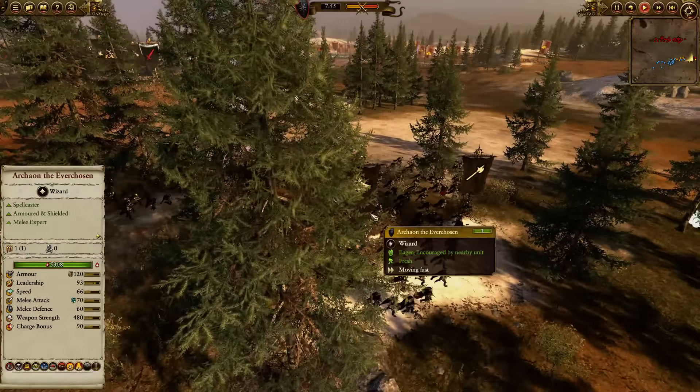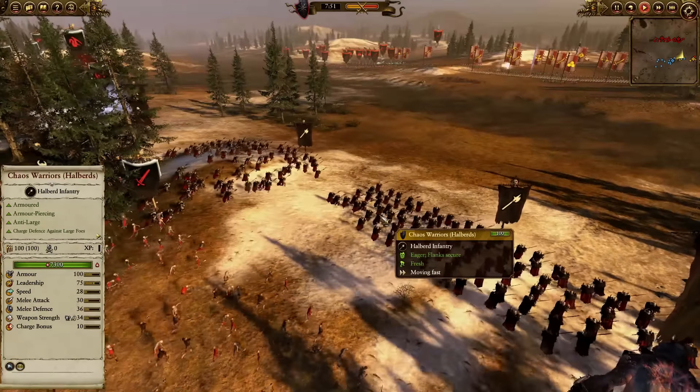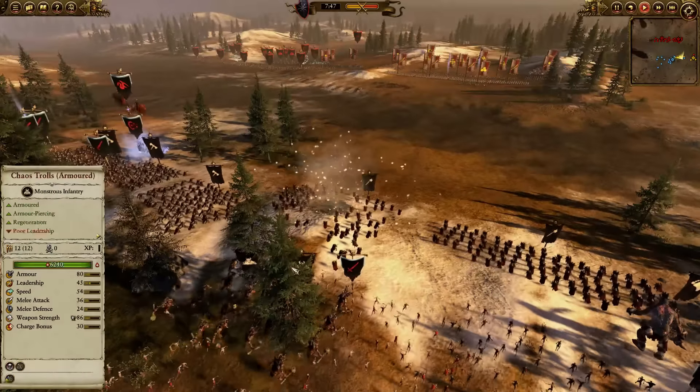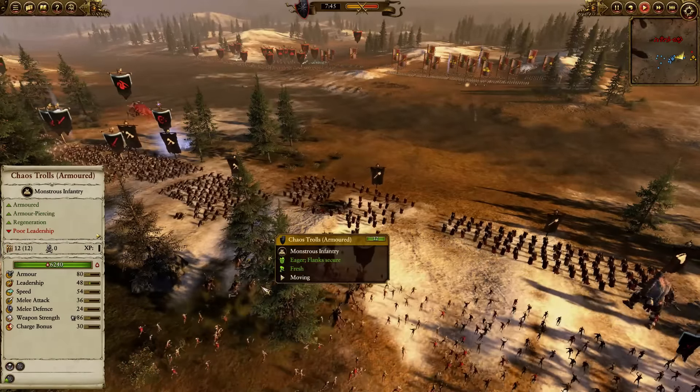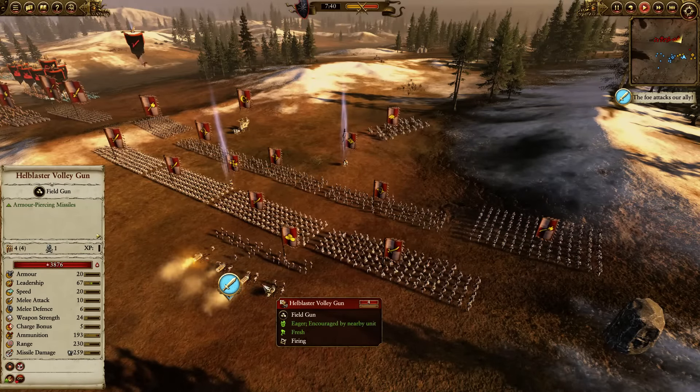I'm bringing in Chaos Warriors, Archaon the Everchosen, my Chaos Giant, and my warriors are moving in too. But Tokshin is actually playing the vampire account, not me. I brought in a lot of armored trolls — I like them, they're pretty sturdy. We're fighting one Empire player shooting at us.